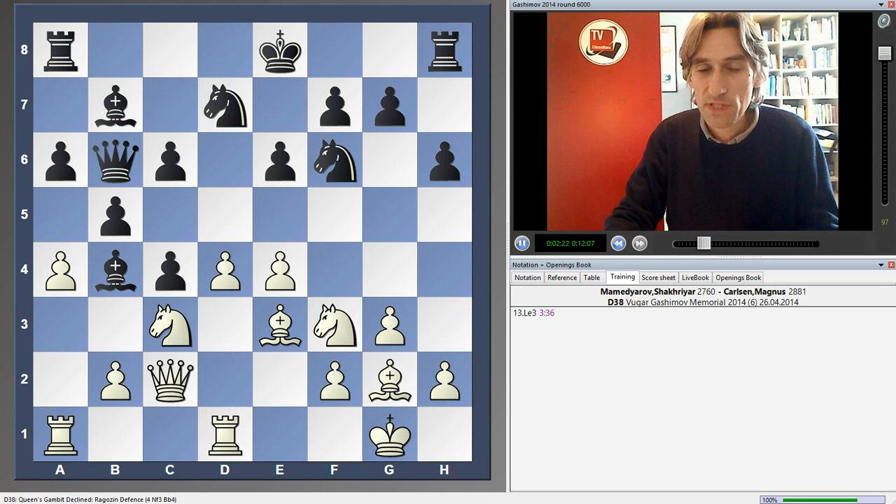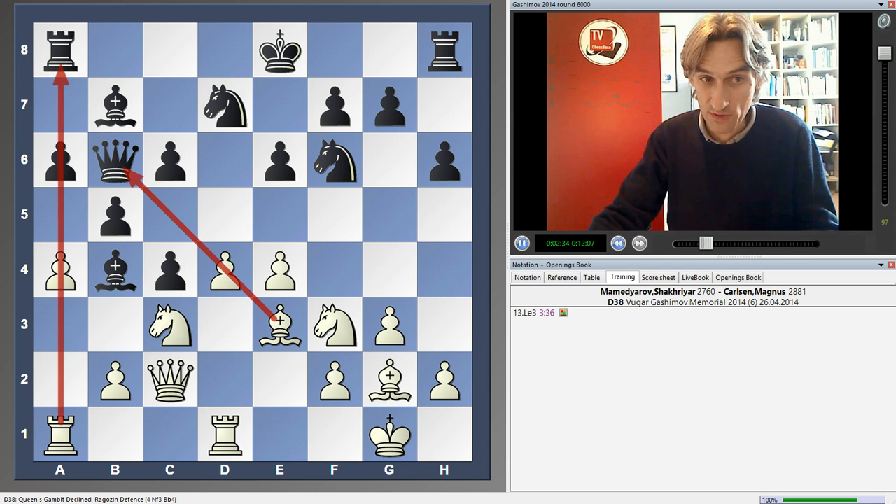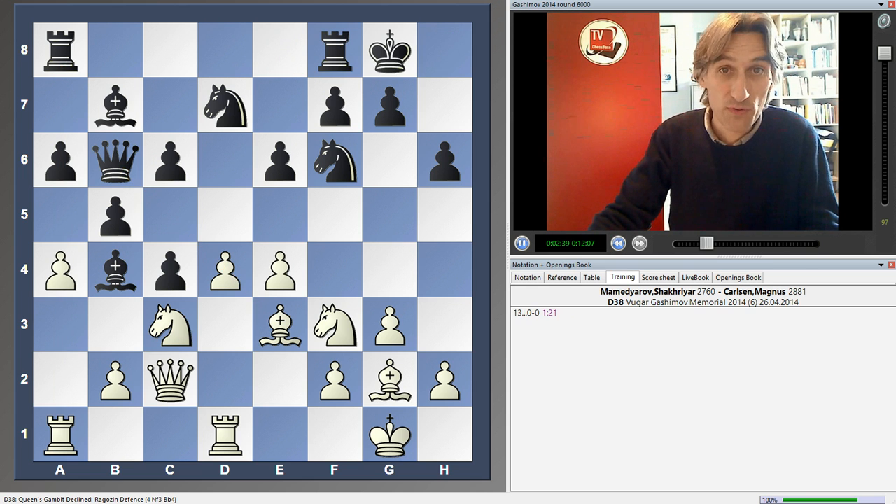There are lots of tactical possibilities here for white. You can see the bishop is now on the same line as the queen — there are sometimes tactics on the long diagonal, and tactics based on the a-file as well. So it's not a simple position for either side. Here's the first interesting moment.